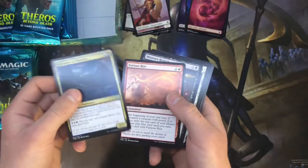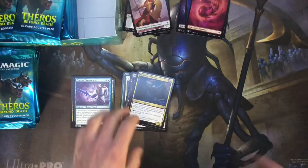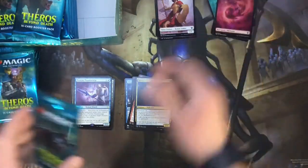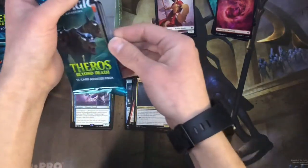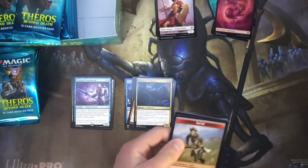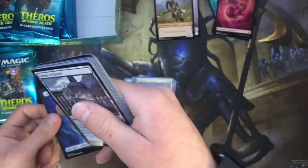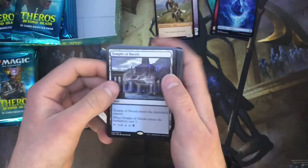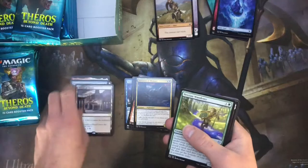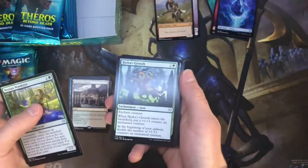We got Devour Memory, Furious Rise, and a Minion's Return. I really hope Dimir doesn't die when they rotate the sets out — it's my favorite guild, it's what I play all the time. It'd be really sad to see that go. We got a satyr token and an island. Temple of Deceit — that's a good one right there. I think that's the most expensive temple minus the Golgari one. Nessian Wanderer, Siona Captain of the Pyleas, and Hydra's Growth.